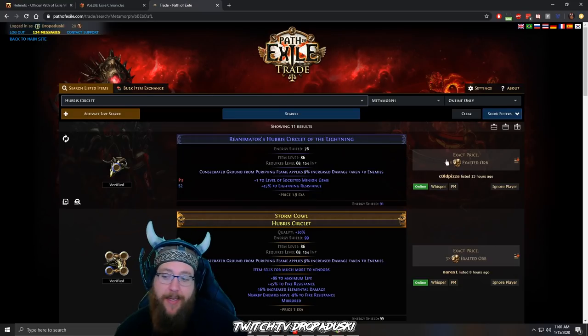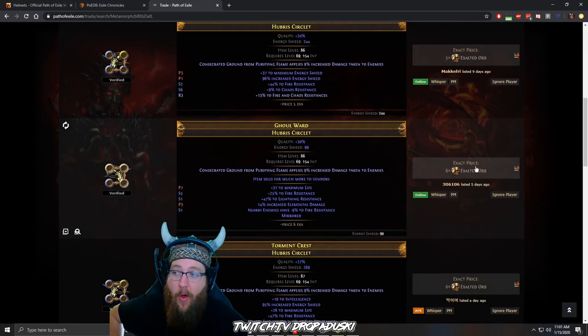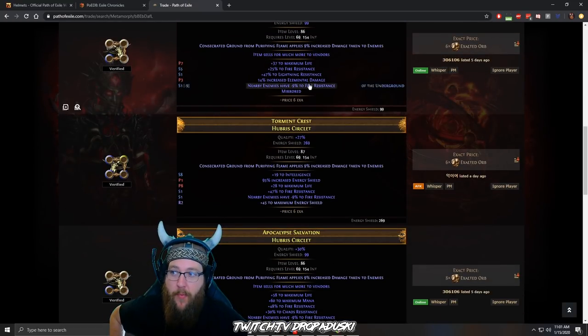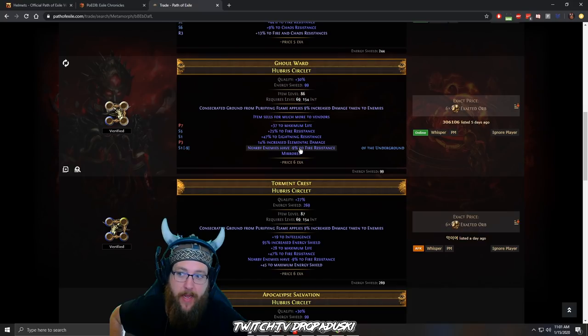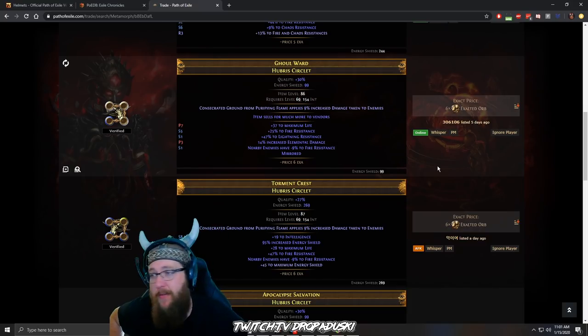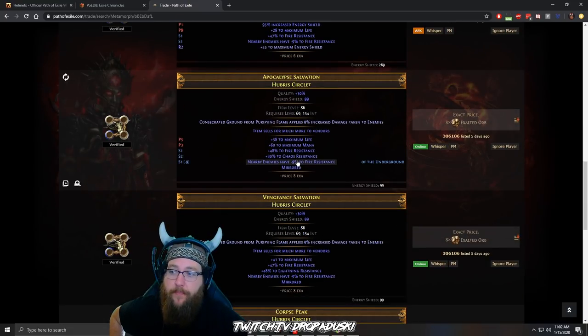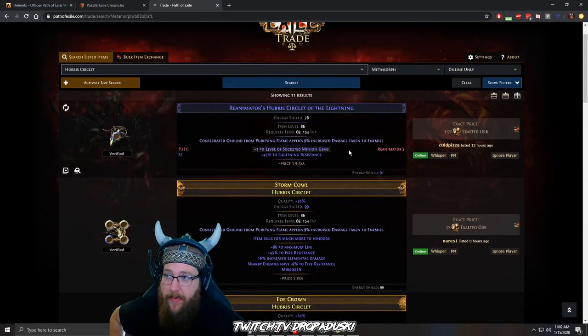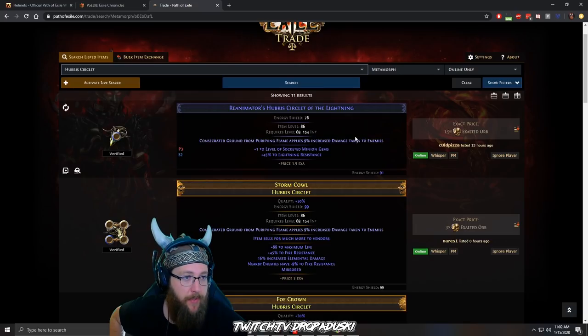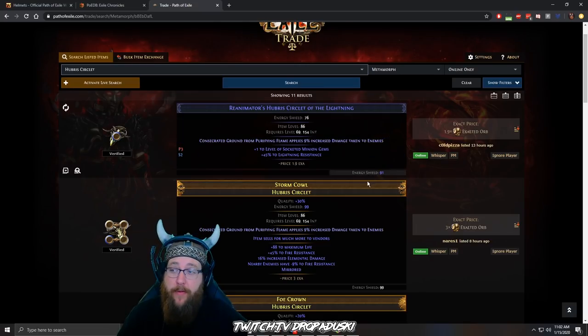This is a great purchase considering that if we were to buy it already crafted with the things we need, this one doesn't even have good energy shield, but it does have the negative nine fire resist and costs 6 exalts — and it's mirrored, meaning I can't do anything to it. Here's another one at 8 exalts, also mirrored. There's big money in these, so if you're buying this lower-priced base you can turn it into something pretty valuable.